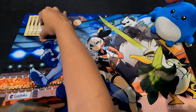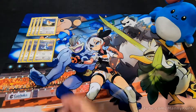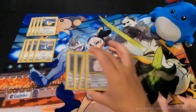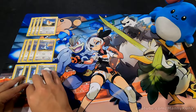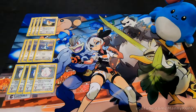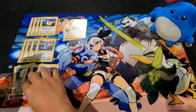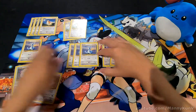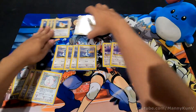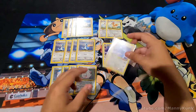Starting out with four Pidgeys, four Dittos, and four Chanseys — which actually do more than just be a buffer for damage; they can actually deal damage in this deck, which is a nice change of pace. Two Pidgeottos and two Dragonairs. So that was your layout for this deck: 12 basic Pokemon and four evolutions.